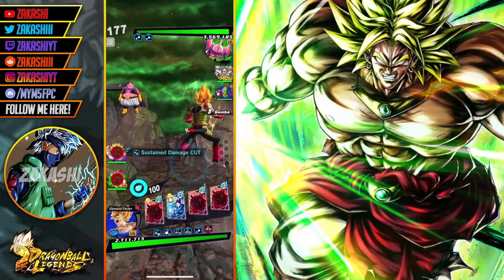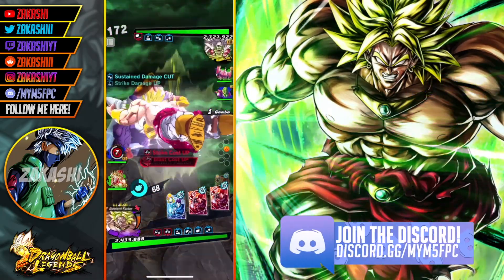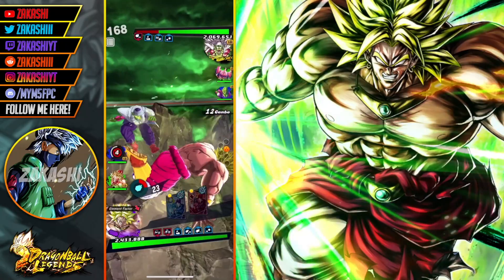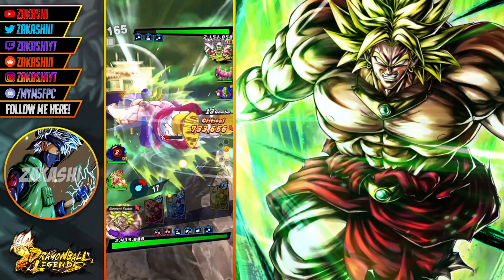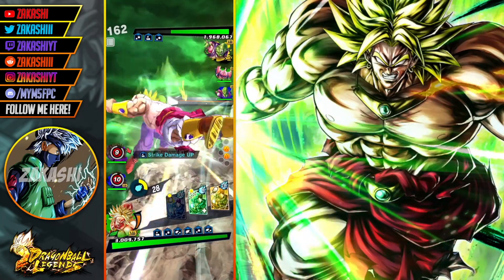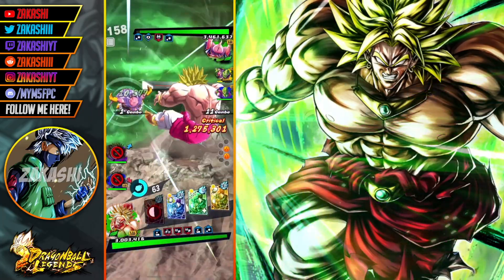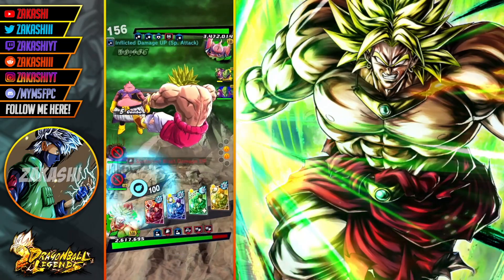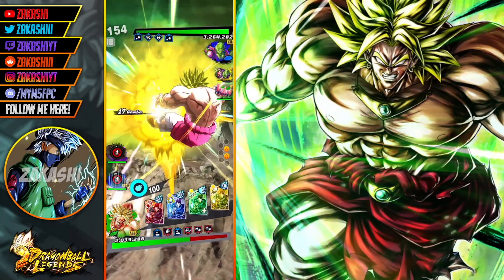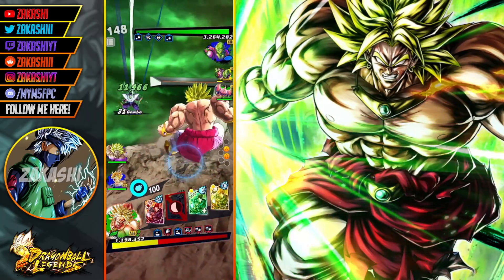I didn't know what to do there — glad I went for taps. That was clean! Let's see how much damage I can actually do here — that's a lot of damage to yellow. All right, there's that Ki — lovely. I was one second too short. No worries, we're actually doing pretty good. The way we started off damaging that Piccolo — but this Piccolo is doing a lot of damage, it's actually quite scary.